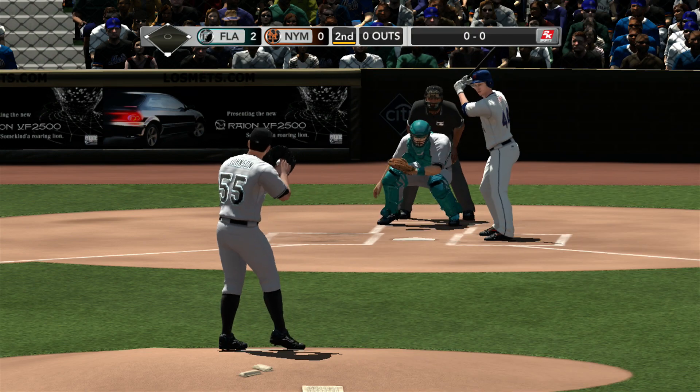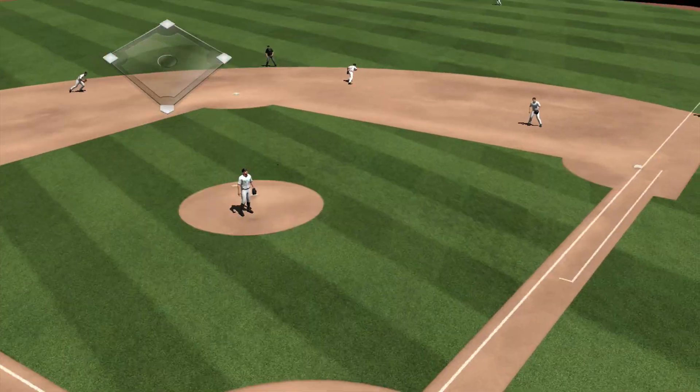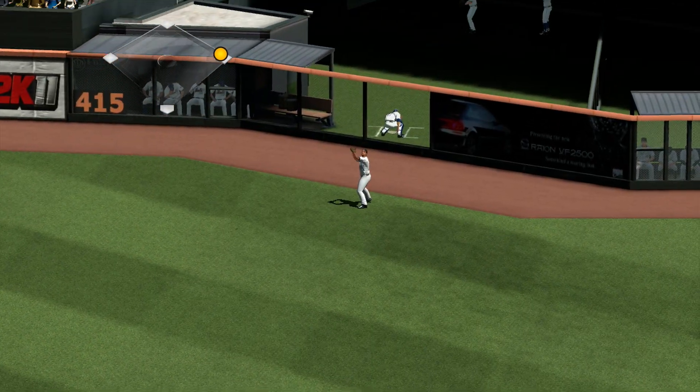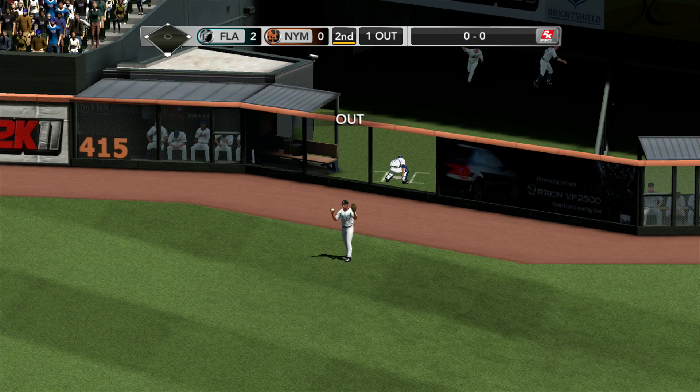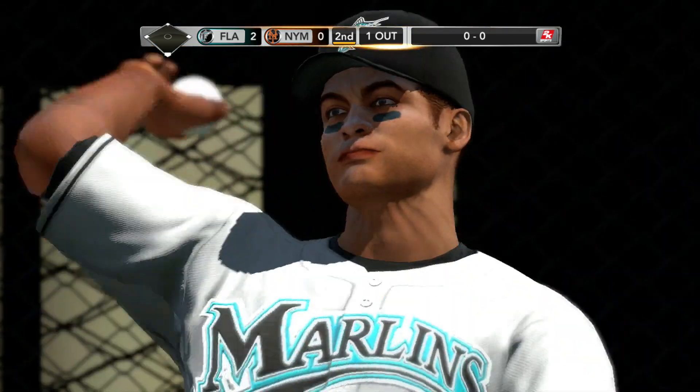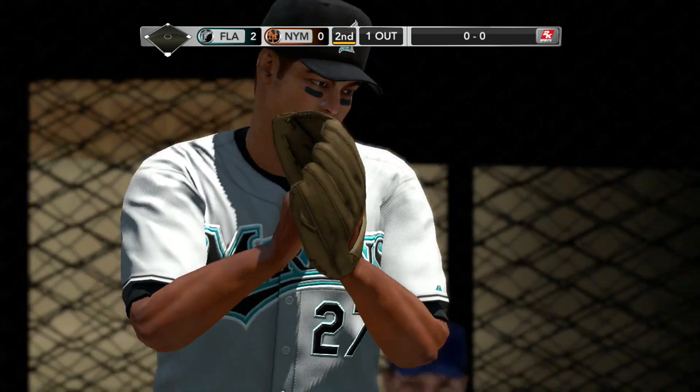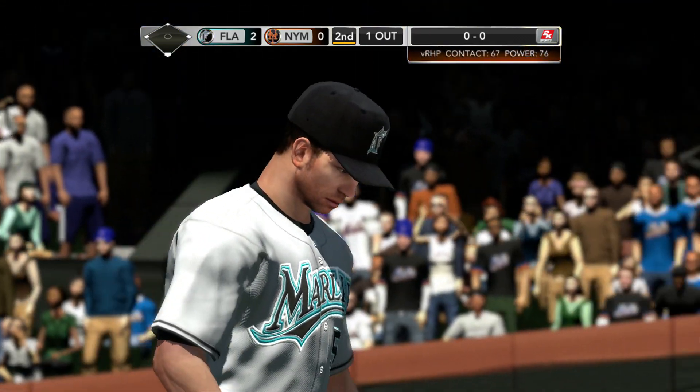And Jason Bay up. That one swung on, hit in the air to deep right center field. Stanton, there's a good defensive play. Well, they followed the scouting reports. They moved the outfielders back before the play, and they were in exactly the right position to be able to make the catch. Good coaching.